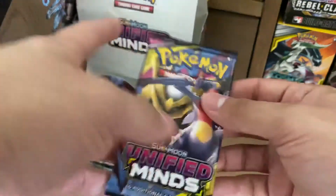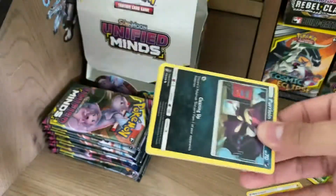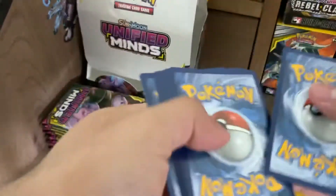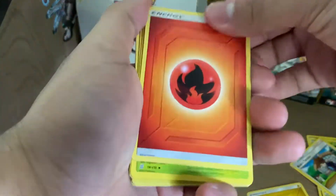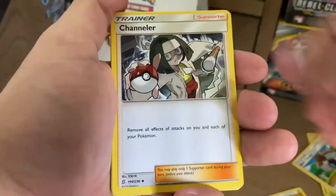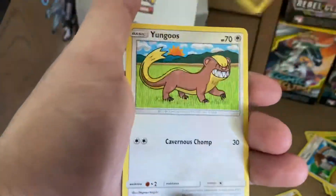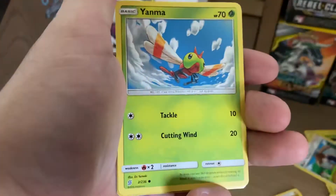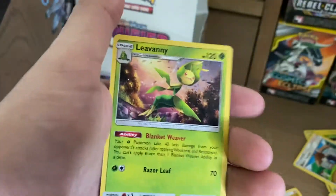There's no extra packs back there — Garchomp, Giratina. Most of the time I actually miss one in there, so let's make sure we don't miss another pack. Fire Energy, Steenie, Dewblade, Chandler, Purloin, Joltik, Dratini, Yungoos, Yanma, Reverse Holo Leveny, and Holo Leveny.